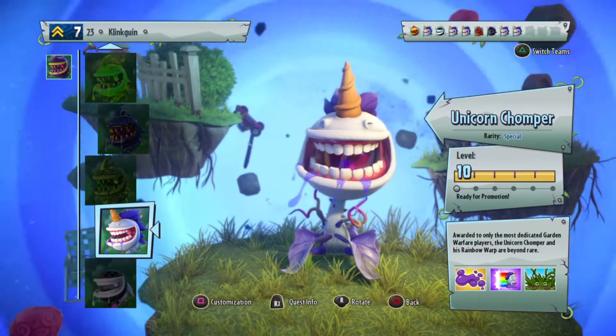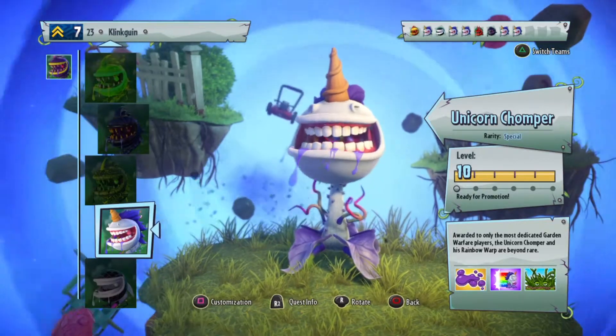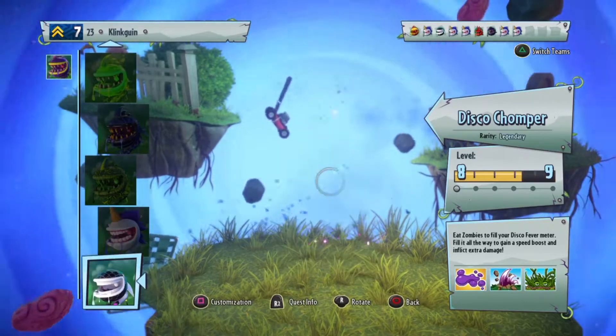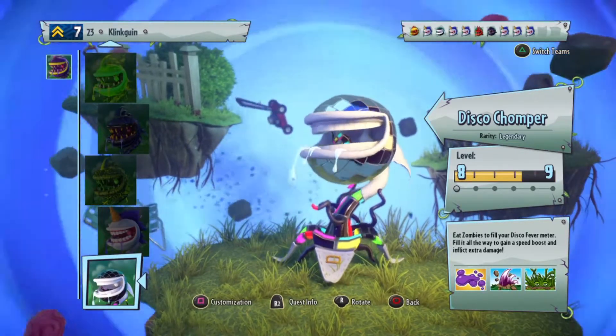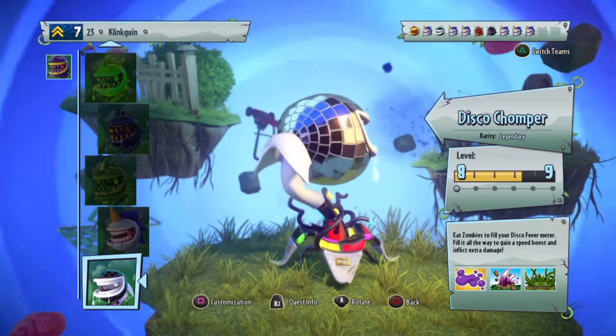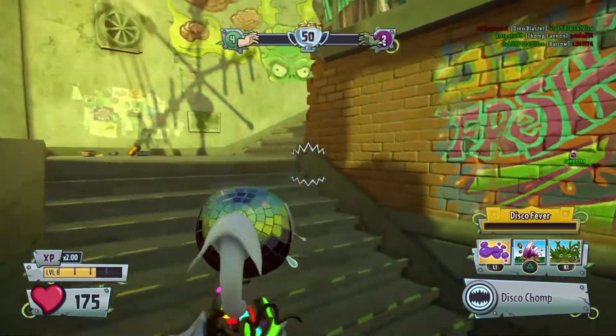If you don't have the Unicorn Chomper, this is the only way to play as it if it's not unlocked. But for today we're actually going to play as the Disco Chomper, because this is a Chomper I haven't unlocked on PlayStation 4. We're going to play as the Disco Chomper and hopefully get him to level 10.